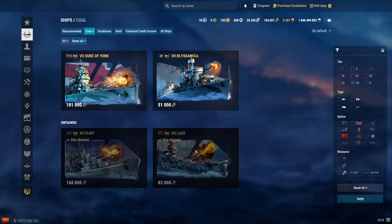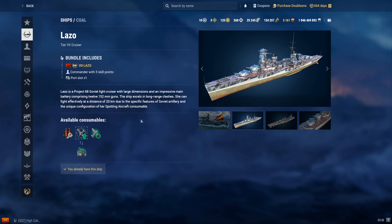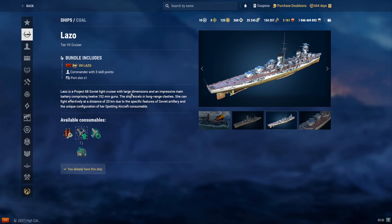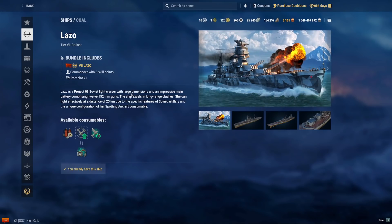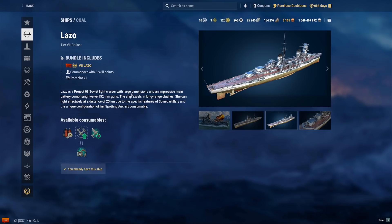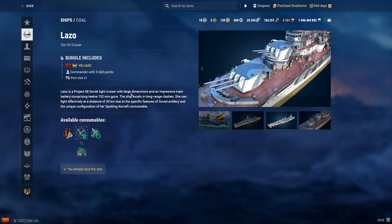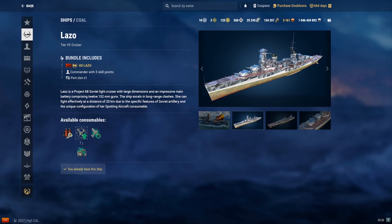The next tier 7 cruiser is the Lazo. It costs 83,000 coal — a tier 7 Russian CL. It's very similar to the Chapayev and Shchors, a long-range kiting ship with a fast-reloading spotter plane gimmick. Its spotter plane has 60 seconds uptime with a 10-second reload and can be continuously up for up to 5 minutes. Normal difficulty in usage — okay in randoms, poor in ranked, and okay in the Narai scenario. It is recommended for learning how to shoot with spotter planes or as a good kiting ship.